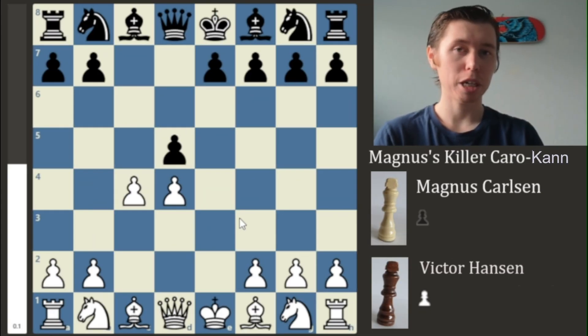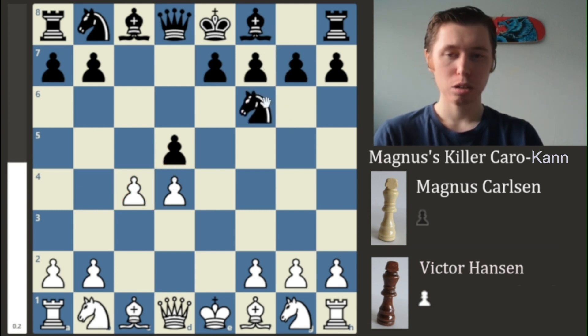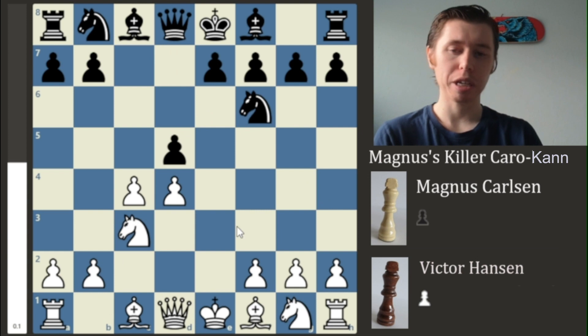That's a little background about this opening. The idea behind the Panov Attack is that you're utilizing your flank pawn to attack the center of the board. To defend that, we have the move Knight to F6, simply defending it with both the Knight and the Queen. Magnus plays Knight to C3, adding an additional attacker to the centralized pawn.